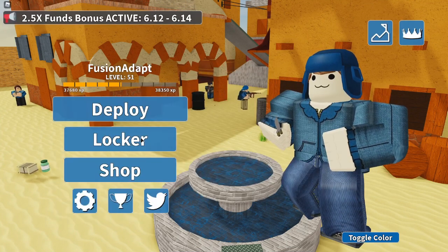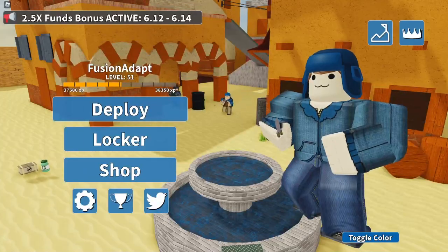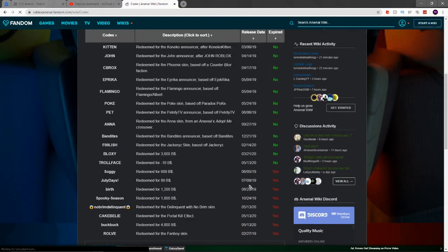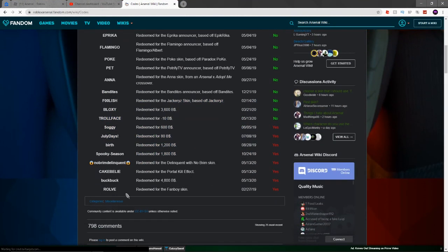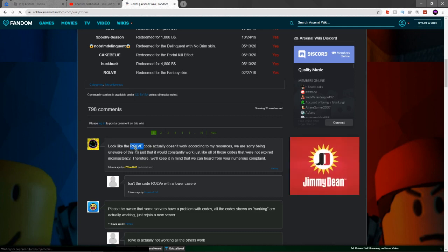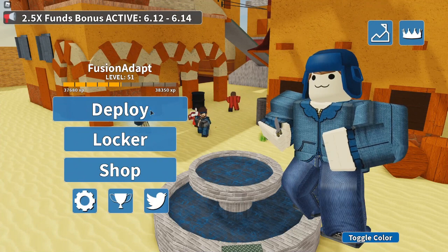So the only ones that work are 'bloxy' and 'trollface.' That's it — which is stupid. They haven't updated their wiki page, because if you come over here to the Arsenal wiki it says 'expired: no' and gives a release date on all these. All the old ones listed there didn't work either.